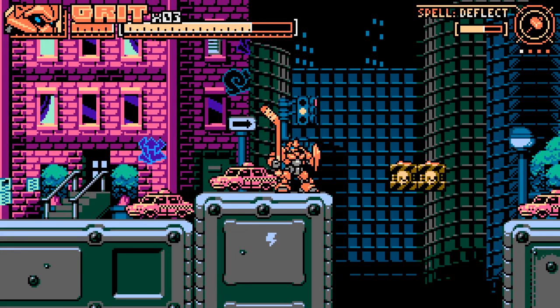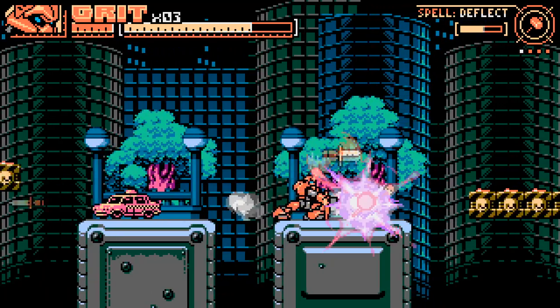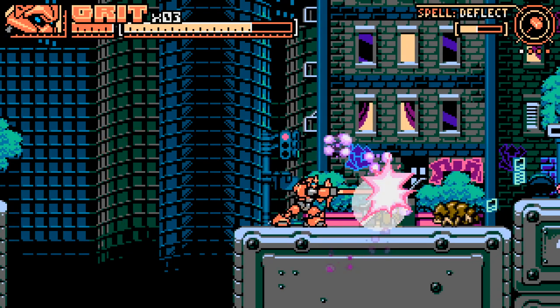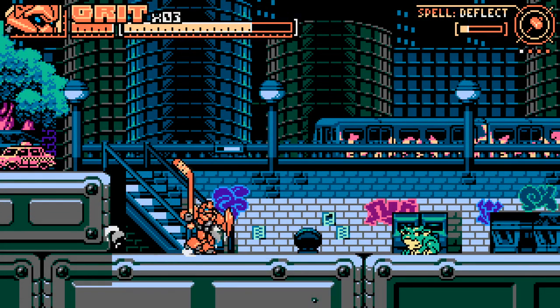I think the way this is going to work is save all my really good weapons for the boss fights and just use all my trash weapons to take care of the trash mobs. Although this Hockey Stick is very nice because of how much range it has.